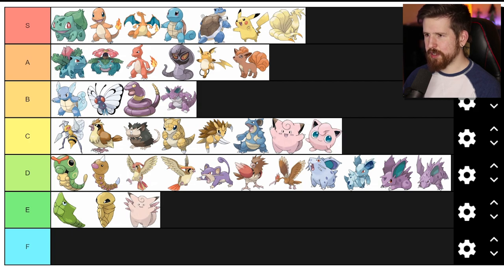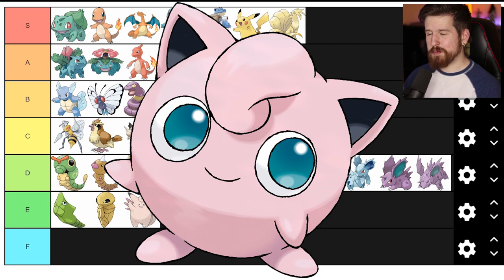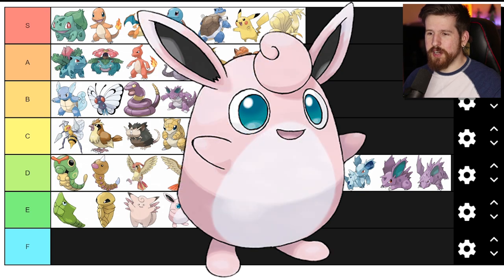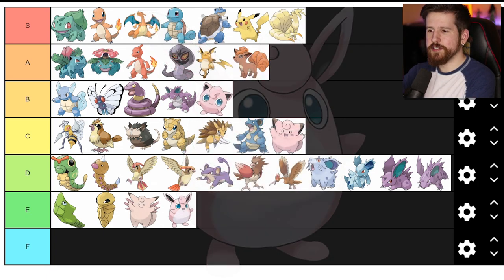Jigglypuff - I think Jigglypuff is better than Clefairy even though they look tremendously similar. Both got the little curly Q in the center of the forehead, pointy ears, both pink. Jigglypuff gets the edge because it can put people to sleep and the bigger eyes - just overall way cuter than Clefairy. My girlfriend got into Pokemon recently and when she found out that Jigglypuff evolved into Wigglytuff she kind of lost her mind - thought it was so funny. Wigglytuff - nobody takes you seriously. You lost all the cuteness factor when you changed shape. E tier.